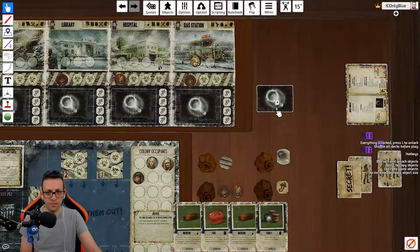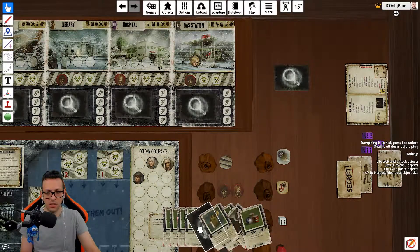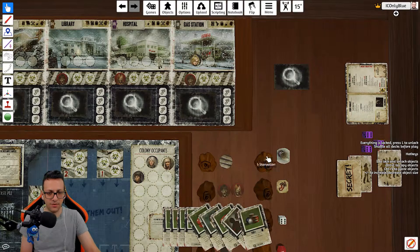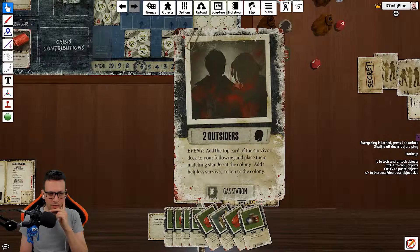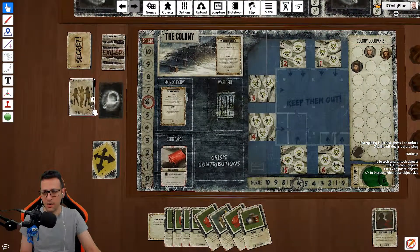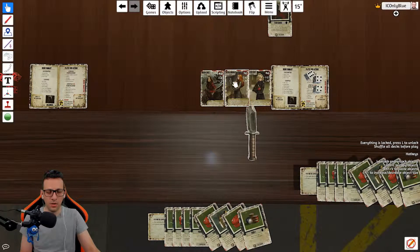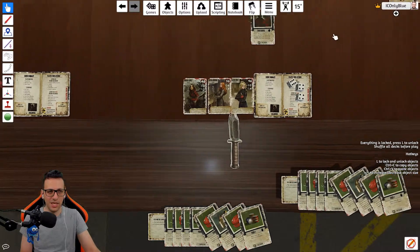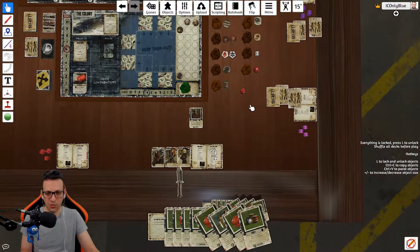Looking at the drawn cards, we have 2 helpless survivors. A helpless survivor card can be played at any time — it says to place their matching standee at the colony and add one helpless survivor token to the colony. You grab one of these survivor cards, check it, and place it down. Now you have 3 survivors total. For every survivor you have, you get plus 1 die — so with 3 survivors, I'll be rolling 4 dice. But you don't get the additional die until the end of the round, when you add or remove dice.